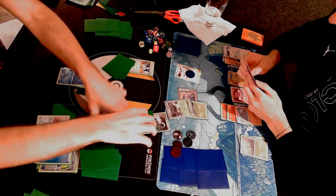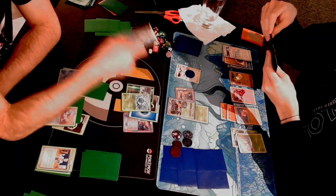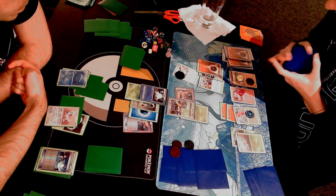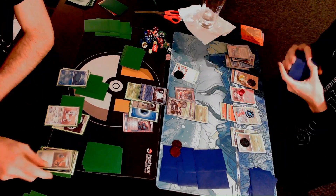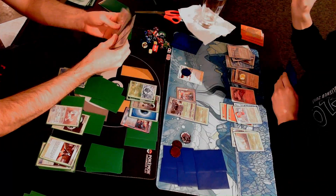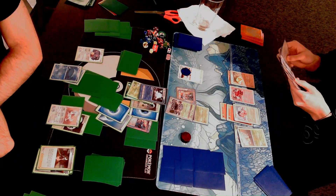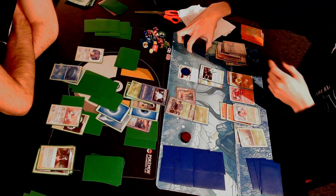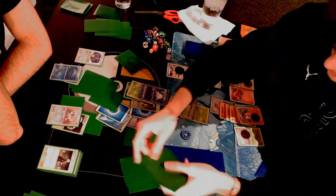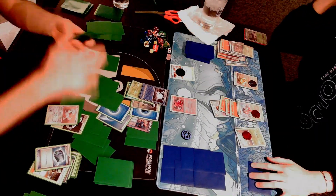Sax gets out Shedinja Level X, which has an attack for zero energy that mills the top cards of your opponent's deck equal to the prize cards remaining for the Shedinja player, then attaches those cards to his Pokemon. Whenever you see me show cards to the camera, that was a request from Sax to show what cards he attached to each Pokemon. You can see Wailord and Furfrou both have cards attached. Sax's deck runs Shedinja, Diancie, and Shuckle — lots of great walls while milling with Ninjask and Hisuian Avalugg. He has a Leafy Camo Poncho on Avalugg protecting it from Lysander, Guzma, and Serena.